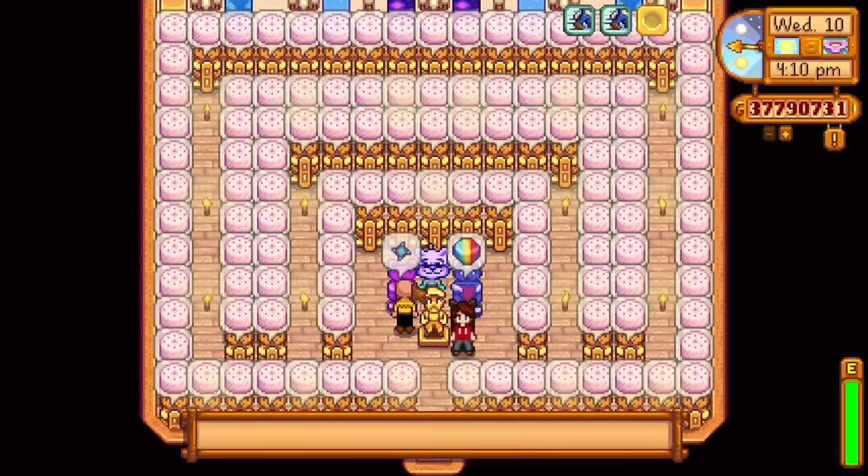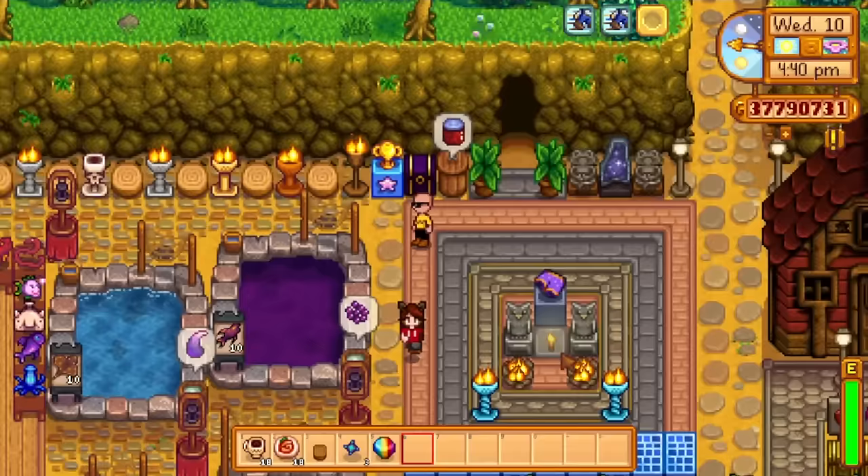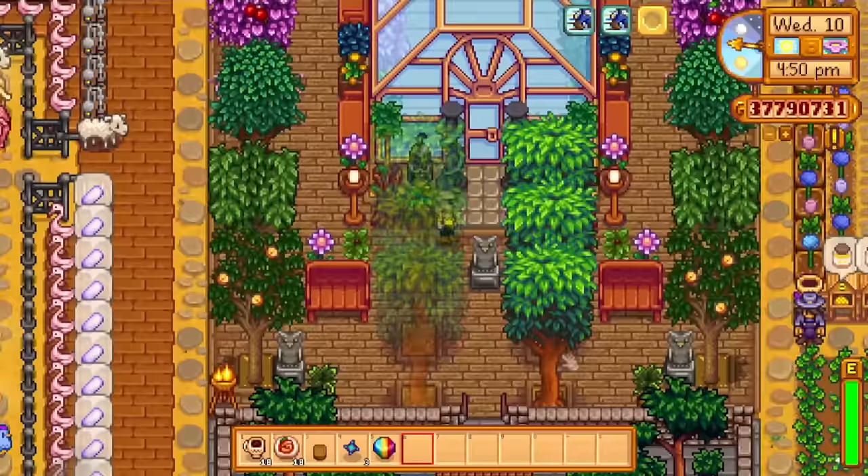The classic statues all steal your prismatic shard. You need a galaxy sword or something. And you've got the shrine to the underpants - I respect that. It used to be Krobus, but I decided he looked better in my slime hutch. In the shed I just filled it with preserved jars. I see you didn't do mushrooms - correct choice. Mushrooms are good, but yeah. And the greenhouse - you can do some cool stuff with mushrooms, but again this is just aesthetics, not for profit.